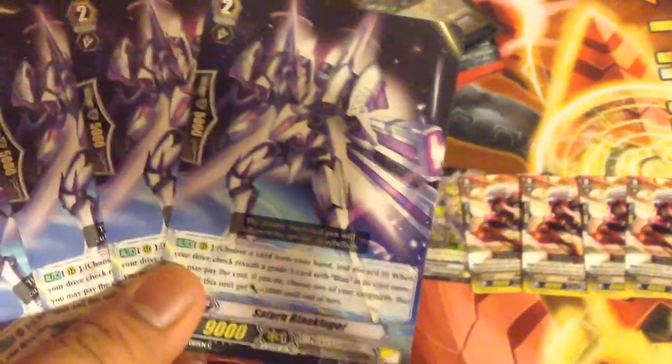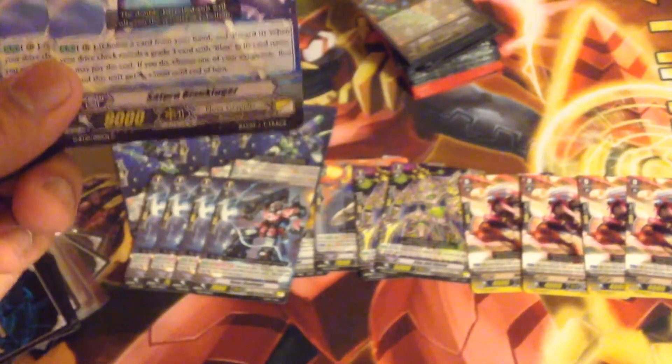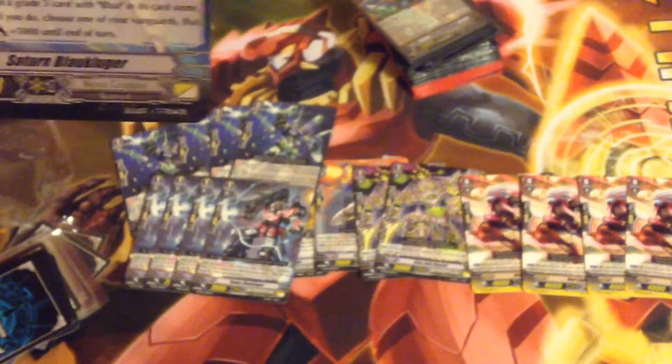Next is what I call Trash Blau Cougar, but I still picked him up because gotta have the Blau Bible as I like to call it. 7 Blau Cougar — he has a very bad effect in my opinion. You discard a card when your Drive Check reveals a Grade 3 card with Blau in his name, and you can't even discard the Blau that you Drive Checked — the Grade 3 — because it's still in the trigger zone when this activates. You choose one of your Vanguards, and that unit and this unit get plus 5,000 power. I know some people like to run him, but I don't, because I cut down on my Grade 3s due to 1 card which we'll go into later. He's not bad, but I don't think he's good enough to run in a Blau Cougar deck.